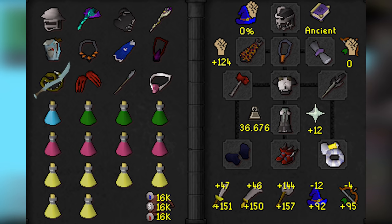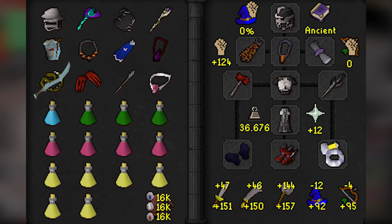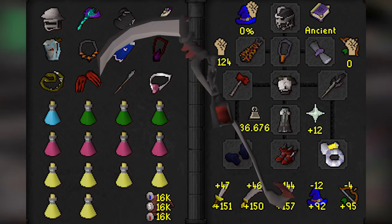A Blade of Saeldor is around 5% more DPS than a Tentacle Whip, making it a decent option to bridge the gap while grinding for Scythe cash. It does lose the Whip's ability to poison, which is needed for phase 2 Verzik for the purple ticks, meaning you'll need to either bring a Serp Helm, avoid ranged and pipe the tick, or have someone else on your team poison the tick. I wouldn't recommend imbuing a Saeldor if you plan on using it for ToB, as you'll make enough for a Scythe before reaching the 1,000 crystal shard imbue cost.